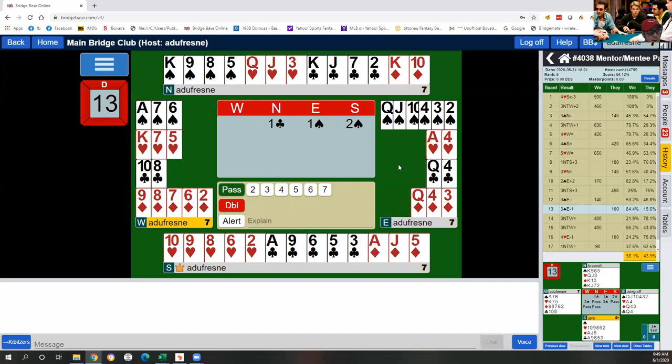Hope these three examples put a new club in your bag — a new tool in your toolkit. It's the idea of raising the opponent's suit, or cue bidding the opponent's suit, to let your partner know you have a good hand and a fit. Hope you enjoy your day, and like and subscribe.